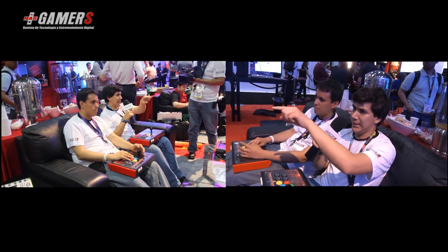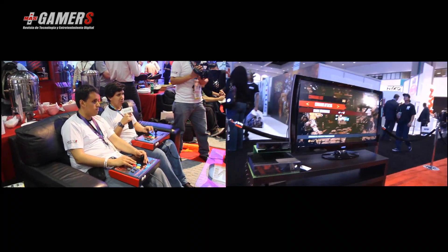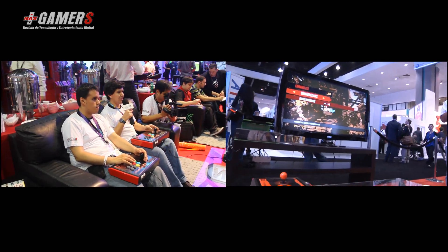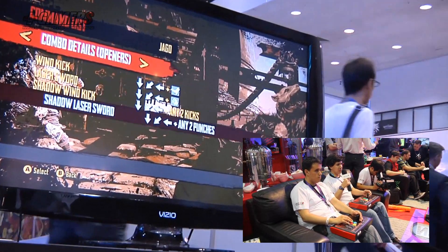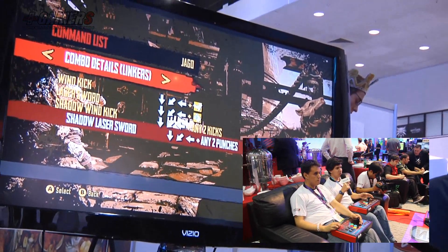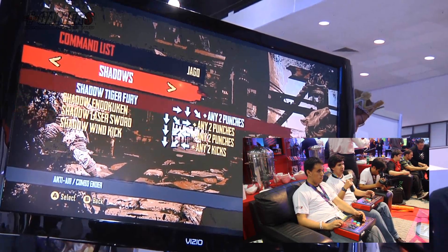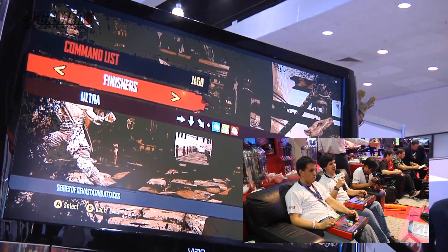Justo ahora acá vamos a ver en el command list los comandos de Jago para que la gente vea. Hay command attacks, special moves, combo details — que son los openers, la forma de empezar los combos; los linkers, para poder seguir los combos; los enders, los que pueden terminar los combos; y los shadows, que son básicamente los ataques EX del juego; y el ultra — el clásico ultra.